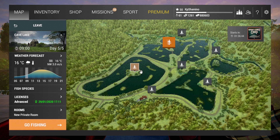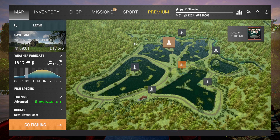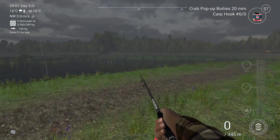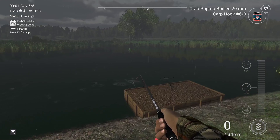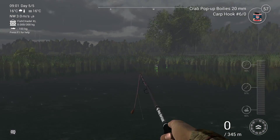Where do you need to go? You need to go here to the Cave Lake, then just run over here, and then throw over there where the markers are. So let's get every rod into the water.